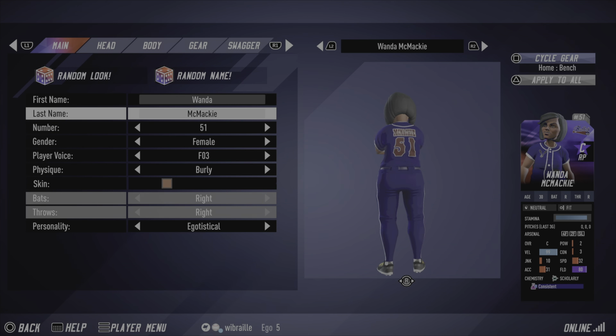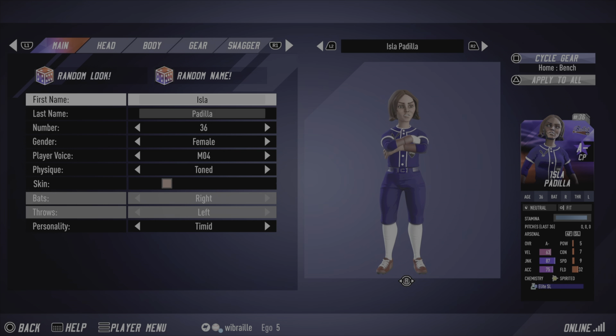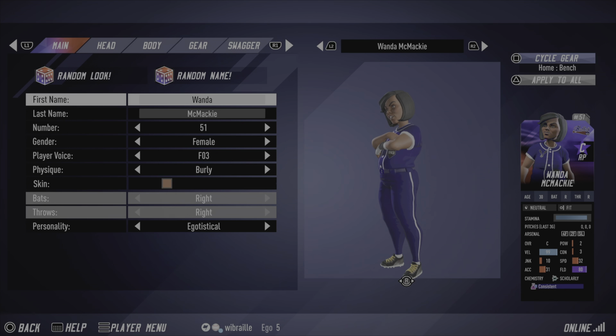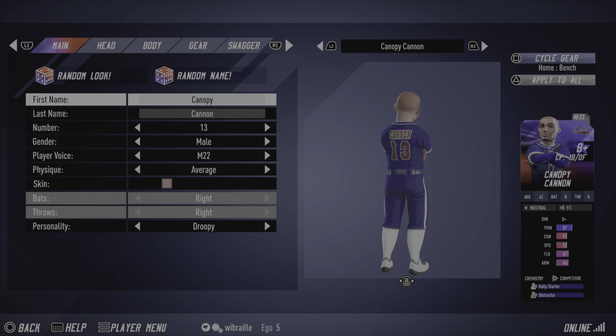Wanda McMackie is going to be our reliever — amazing stats, hoping she can work out for us. I Love Padilla is actually going to be our closer — decent stats and I'm liking where she's at.